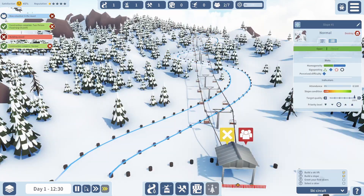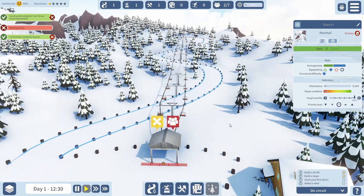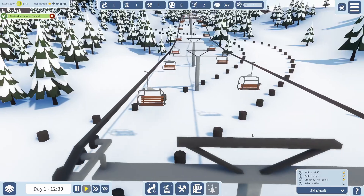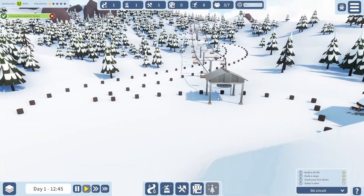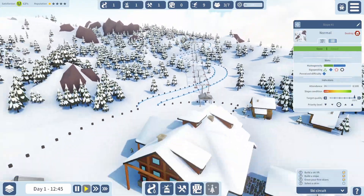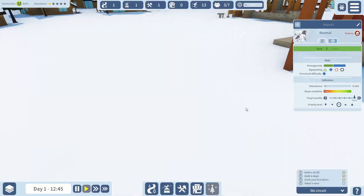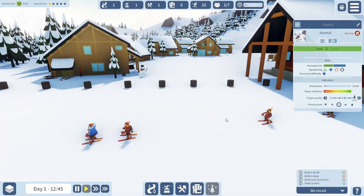We're going to end it there. It is nearly done. Building is currently closed though, so we need to open this up. Let's click on that and put a volunteer in it. So that's where my ski lift is going to go up, and then we've got the slope coming down here. We should start seeing people start to arrive.